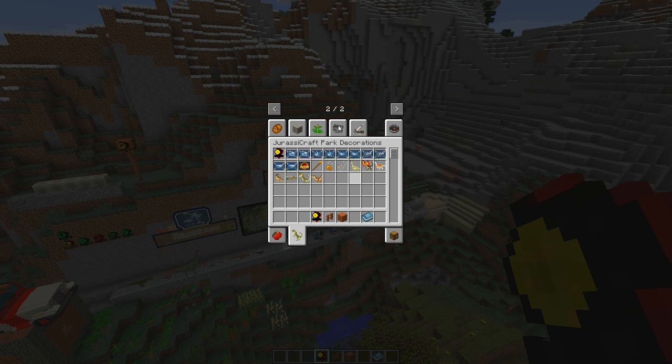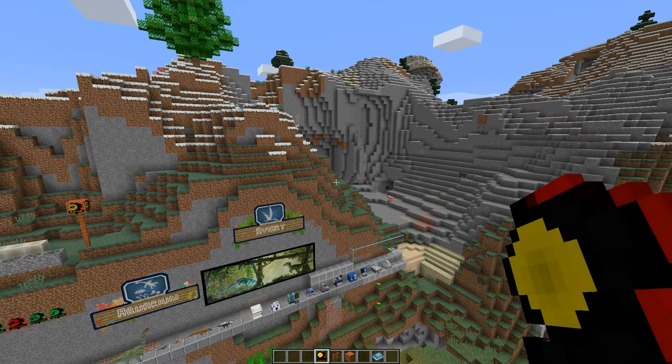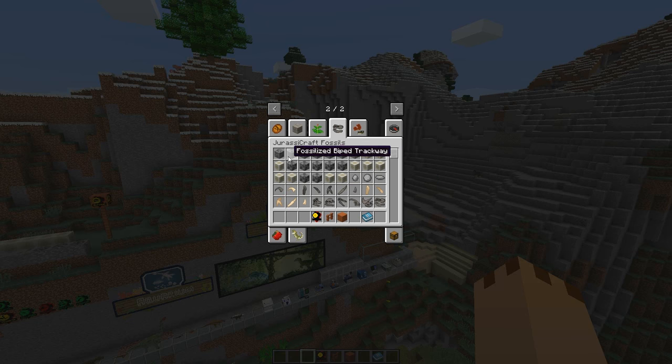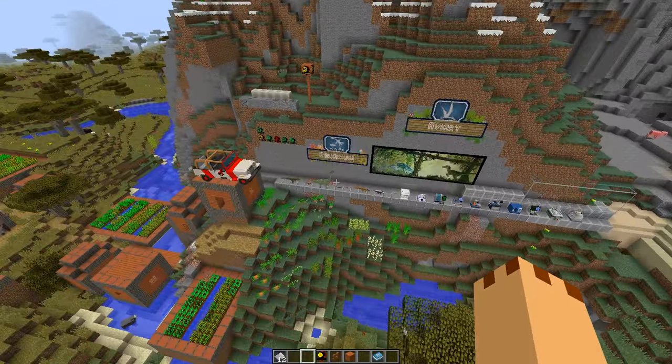Now let's look at these fossil blocks. There are a number of fossil blocks — we have plant fossil, fossilized biped trackway, small biped trackway, raptor trackway, and fossilized nest. What you have to do is find the plaster — you can't just dig these up anymore. You need to make this plaster and bandage.